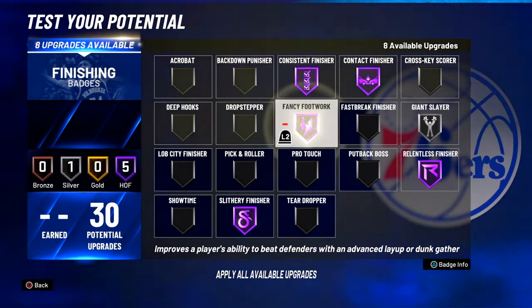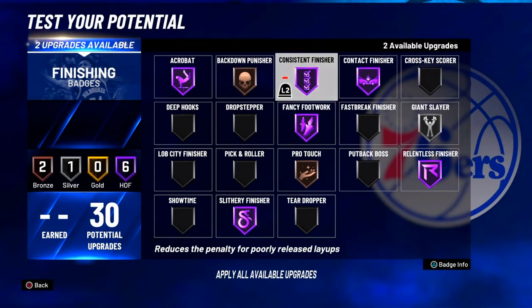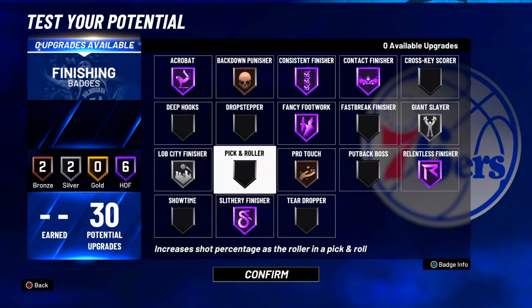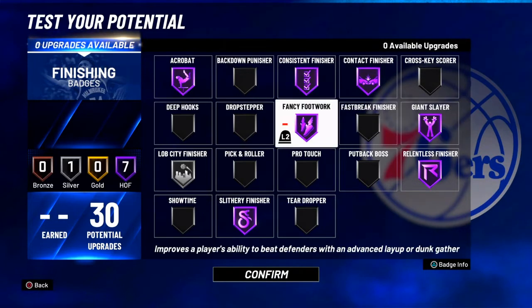You can have back down punisher to bully people, drop step. Just make sure you got contact finisher, slithering, and relentless — that's all you really need for real, just to start off dunking. It's a nice little setup for slashing. And you can make giant slayer Hall of Fame if you want, but it's not really necessary.